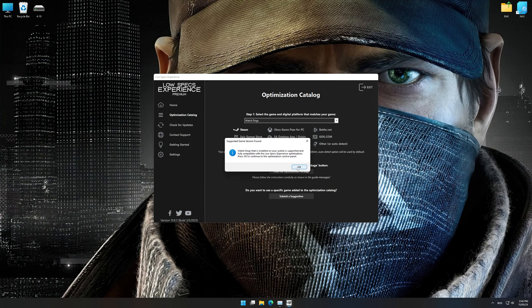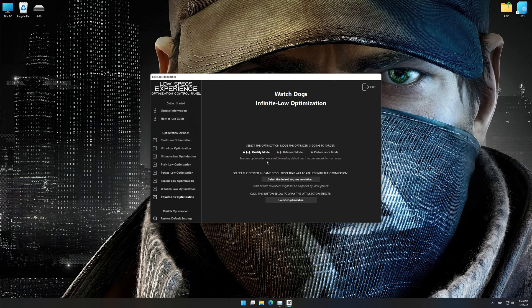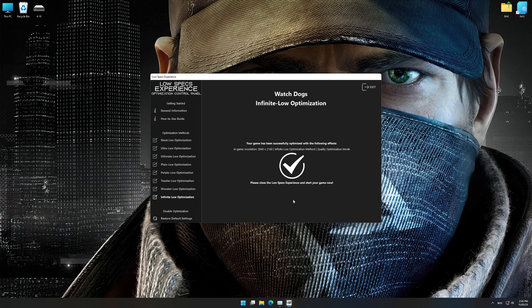Low Specs Experience will now automatically check if the game version currently installed is supported by this optimization. If it is, press OK and the optimization control panel will load. When the optimization control panel loads, simply select the optimization presets and the resolution you would like to render your game at. This is something you will need to experiment with on your own in order to see what works best for your system. Once you decide which optimization presets and resolution you are going to use, press the Execute Optimization button and then start your game.